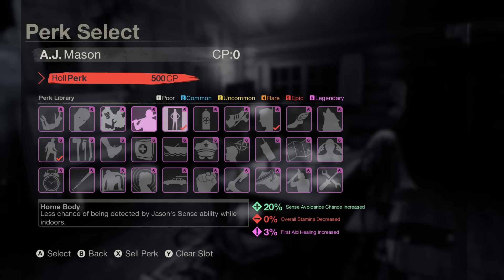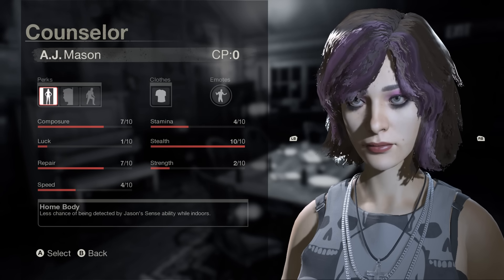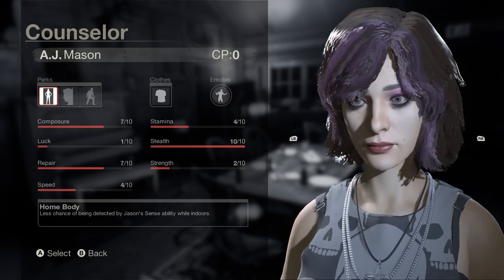The first perk we got is Homebody — less chance of being detected by Jason's sense while indoors, and this increases our sense avoidance by 20%. Next perk is Level-Headed — chance to avoid detection completely during Jason's sense, giving us a 15% sense avoidance chance. And for the third perk, we got Low Profile — faster movement while crouched and a chance to avoid Jason's sense, giving us another 25% chance of sense avoidance. So if we play it right, we're not going to be detected by Jason at all. We're going to be escaping hole-free.